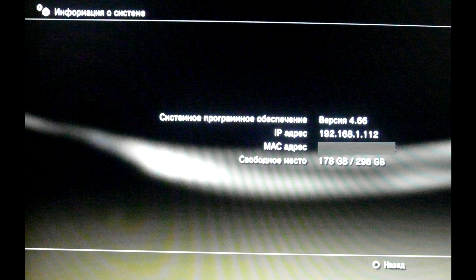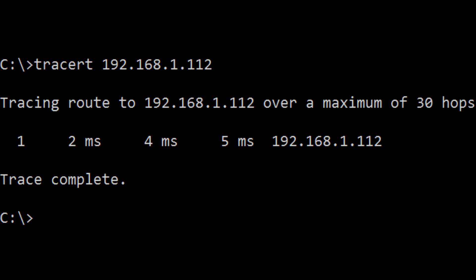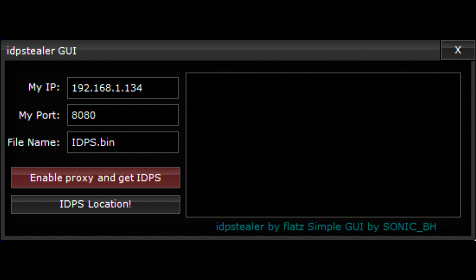Теперь узнайте IP вашей консоли — проще всего посмотреть его в свойствах системы. Убеждаемся, что наш компьютер и приставка в одной сети. У меня комп и приставка подключены по Wi-Fi к одному и тому же роутеру. Трассируем маршрут — в трассировке всего одна запись. Теперь запускаем на компьютере программу IDPS Stealer. Я предлагаю использовать версию с графическим интерфейсом.